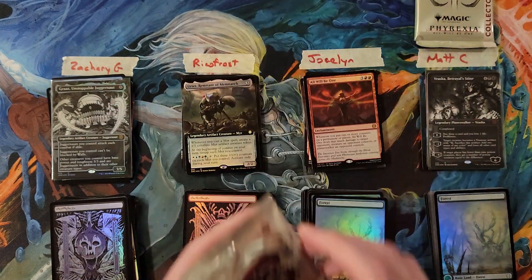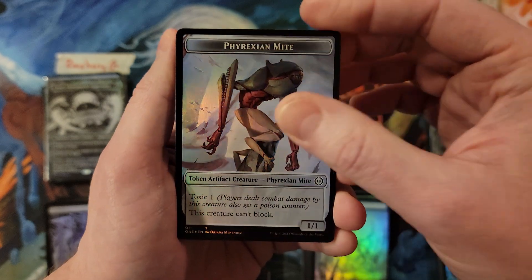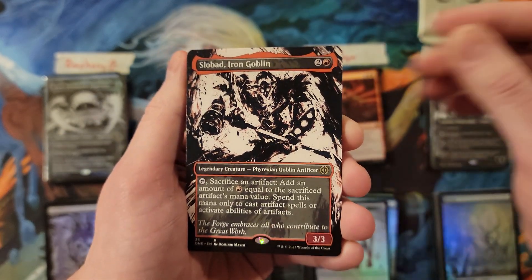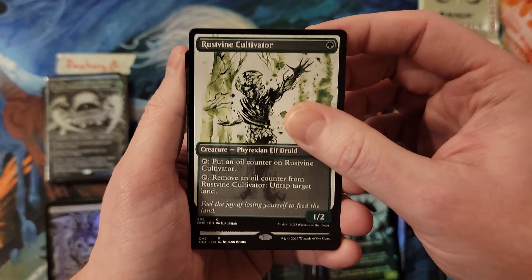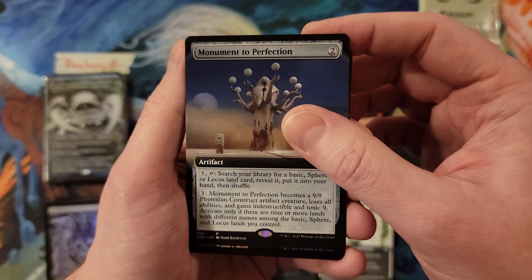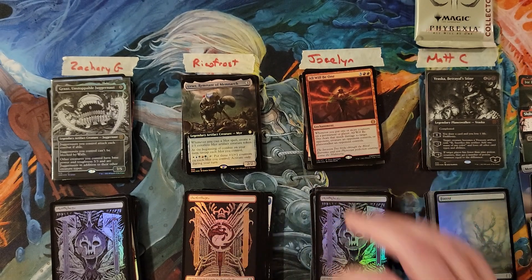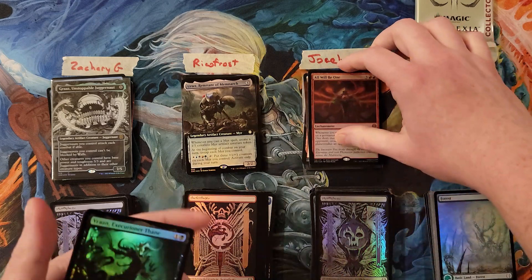Jocelyn, you're at a 46 - current high is 55. You're already out of the low. Jora Kadeen, that's a 2. Slow Bleed for a 5. Canker Bloom, Rot Priest, Cultivator, Gust Summons - so you are at a 9. Monument to Perfection, you're at an 11. And Vran for a 13. That puts you at a 59 Jocelyn, you're still in the high. That pack was pretty low, but nonetheless you're at a 59.